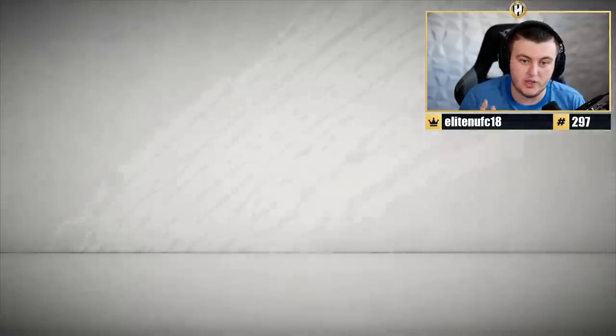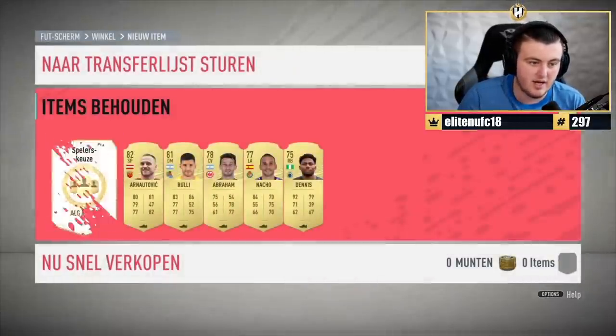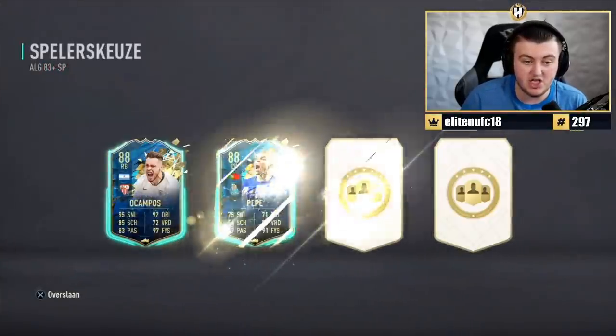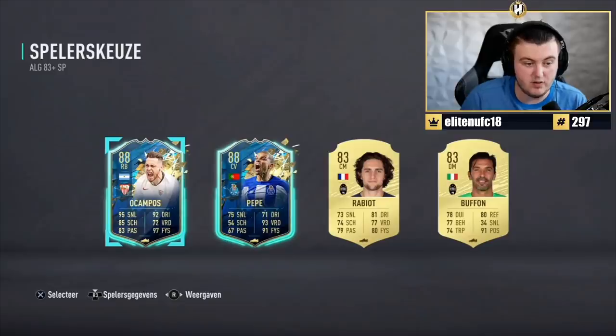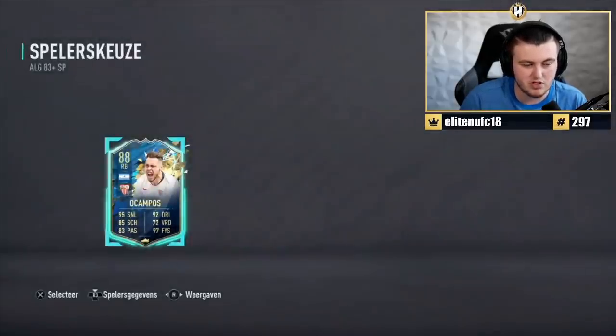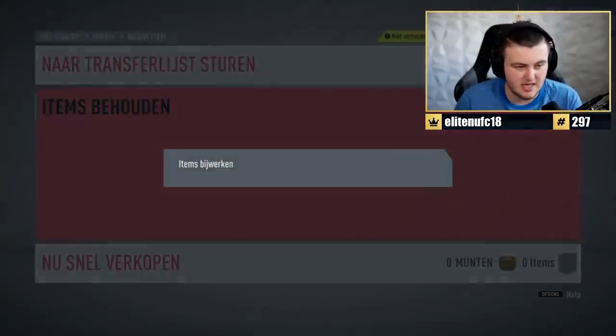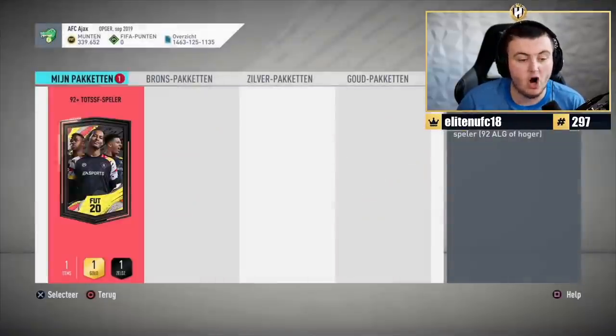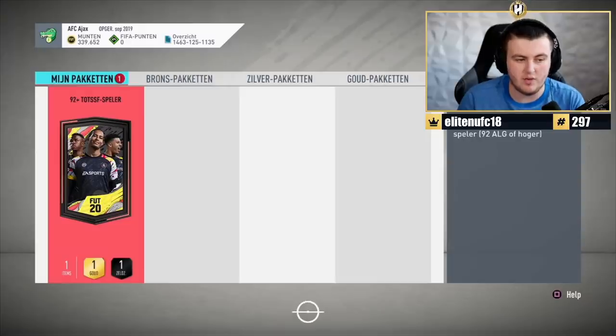If you didn't catch the video from earlier today, we did a video on the Twitch Prime Gaming packs — it's just on the channel. From the player pick, it's going to be a choice between Pepe or Campos. We'll go with a troll or Campos. Actually if it's Argentinian right wing it could be DeMaria — so it could still be a troll. It can't be Campos if it's Argentinian right wing. That's all we know. Alright, 92-plus TOTS pack.